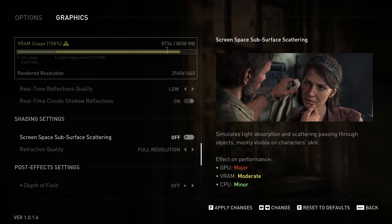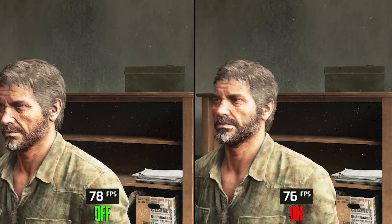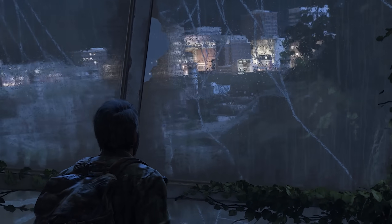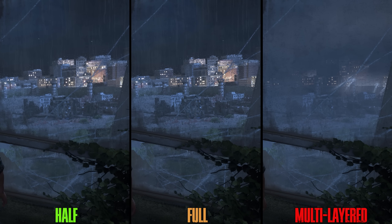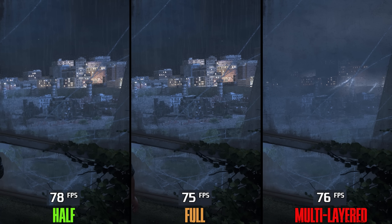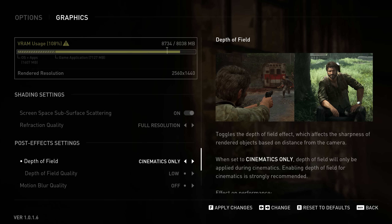Moving to Shading settings, Screen Space Subsurface Scattering enhances the look of character skin and costs around 2%, so keep it on. Refraction Quality mainly affects translucent surfaces — the Half option looks flickery, Full shows a fake scene, while Multi-Layered shows the real scene. Going from Half to even Multi-Layered costs around 2%, so I recommend Multi-Layered Refractions.